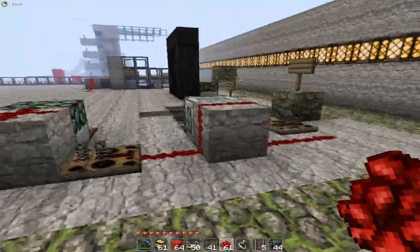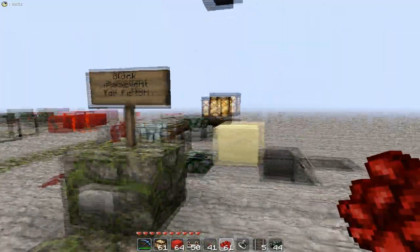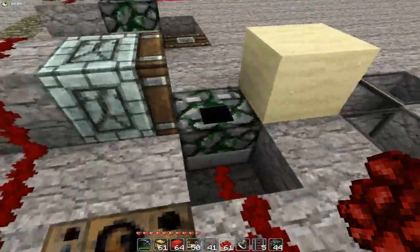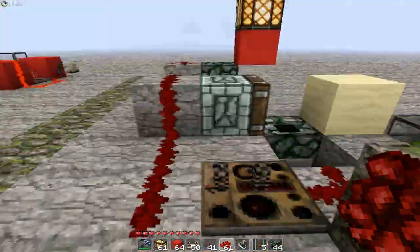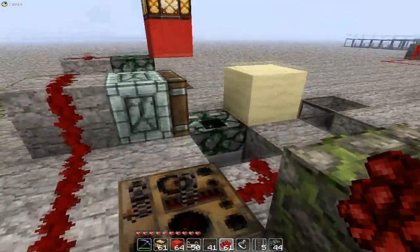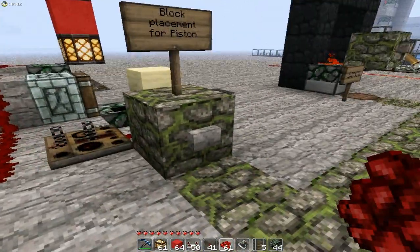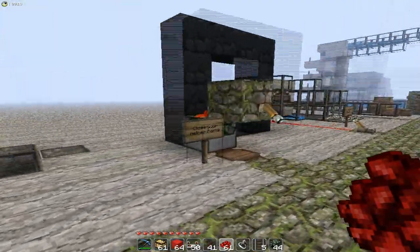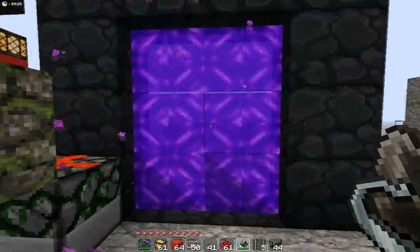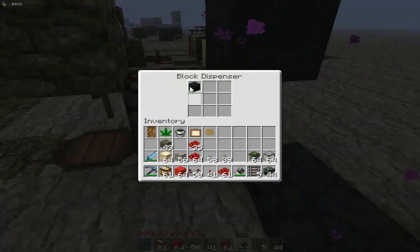You can use the dispenser to place blocks and make them move with pistons - that's what I use in my self-building house. Just connect your button to the dispenser and delay the signal to the piston, so it will place the block and move it with the piston. The dispenser will try to swallow it but it won't be there anymore. You can also use that to close your nether portal, because sometimes the noise can be pretty annoying - you just use it to remove the obsidian block.